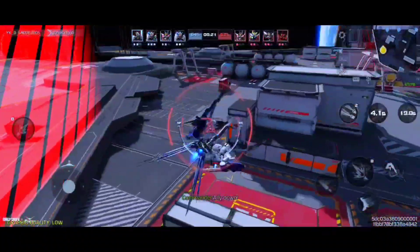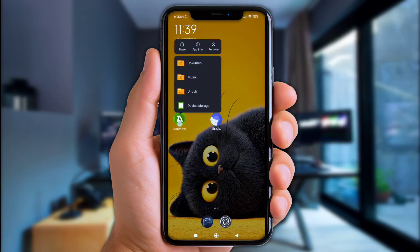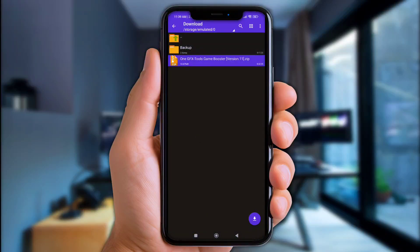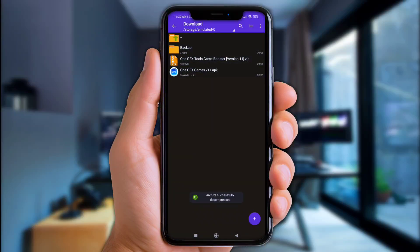First of all, let's open ZArchiver or any file manager app. Next, go to the download folder, click the file you've downloaded, extract it here, and then simply install the app.